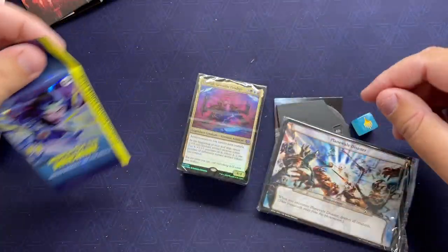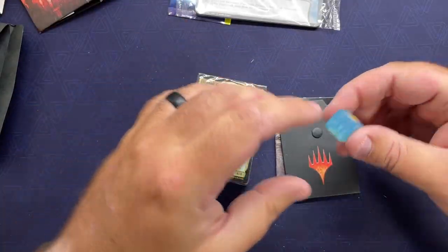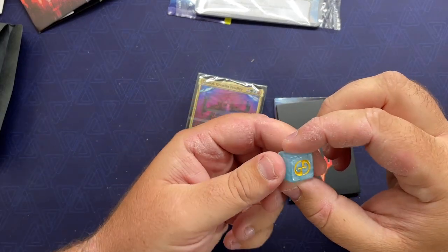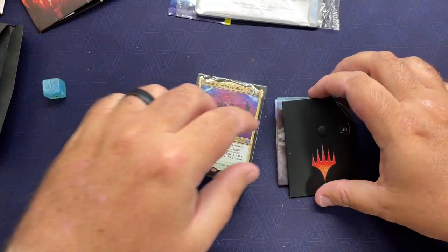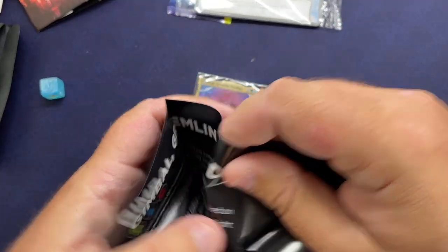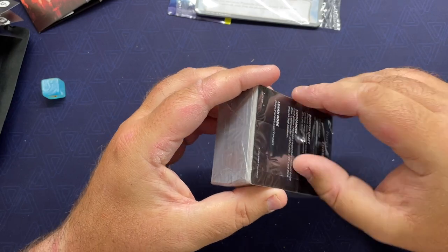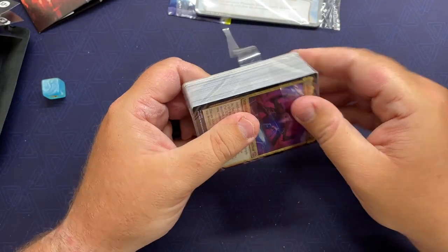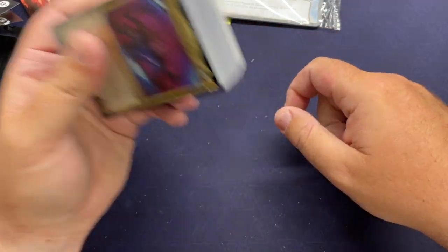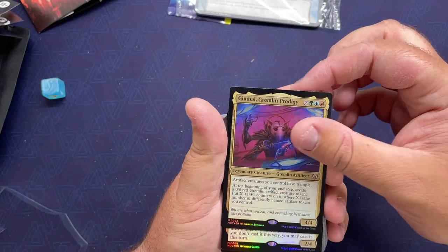Collector booster sample pack — we'll save that for the end. There they are: Planechase cards — we'll save that for the end as well. Interesting die for the Planechase piece, and then a life counter. Here's our booklet — those are about Planechase, those are about Gimbal. Let's take a look at what's in here. There's a little Gimbal and secondary commander.